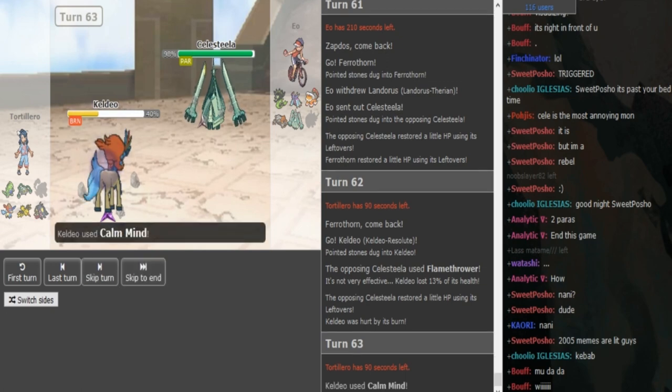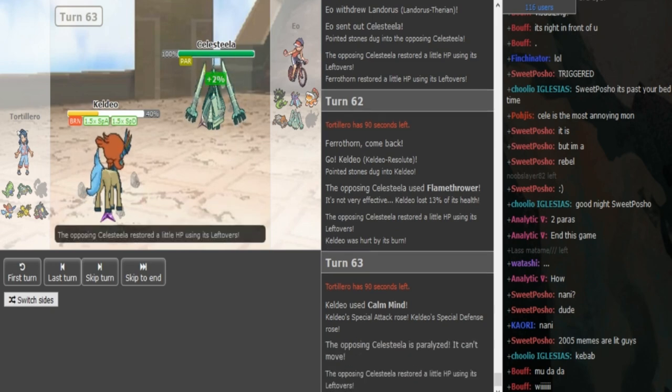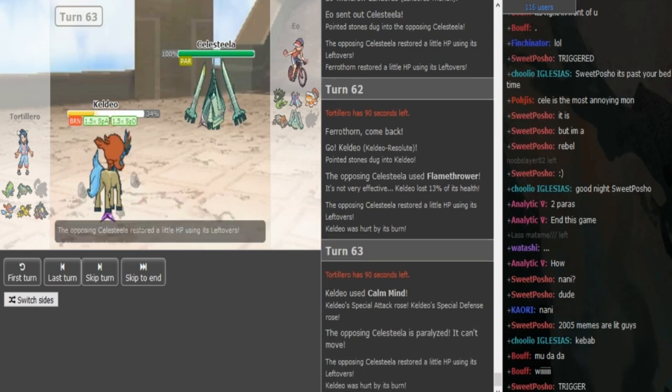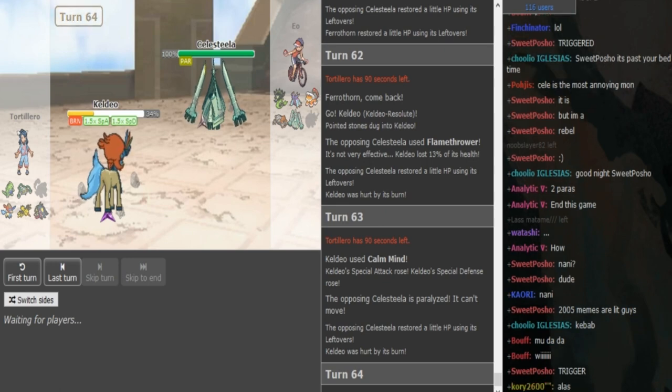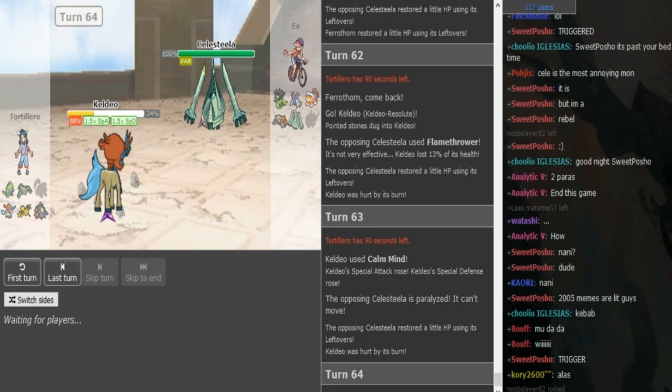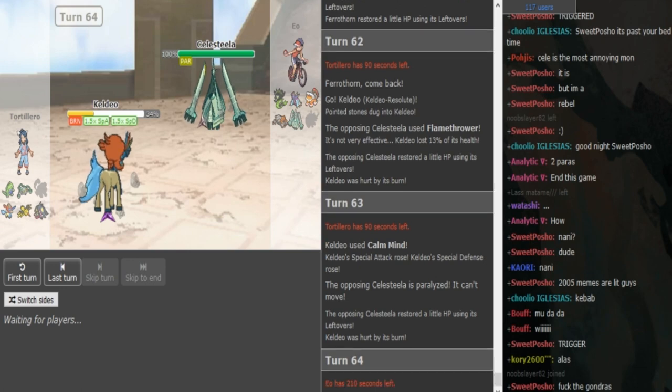He goes into Keldeo here but now EO gets a free switch into Toxapex. Gondra kind of has to double here — Calm Mind, predicting Toxapex, it works! So I think EO predicted him to double there. No, EO just Leeched — he just Leech Seeded, because even if the Calm Mind Keldeo comes out it's completely fine. Now EO is gonna go Pex I assume. I feel like he didn't have to stay in there but it was still a fine play since the Celesteela was still healthy and the Keldeo is not Calm Minded up yet.